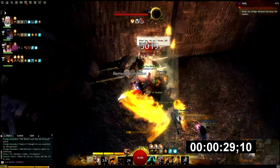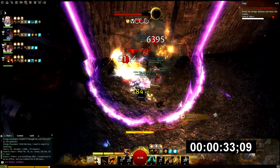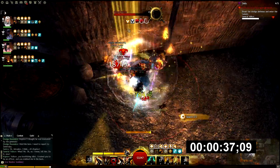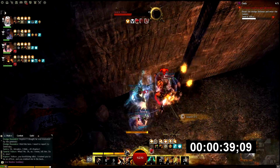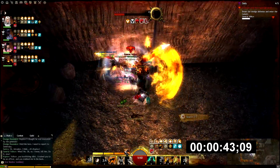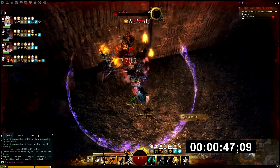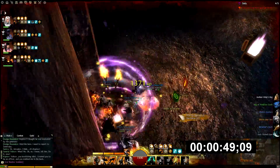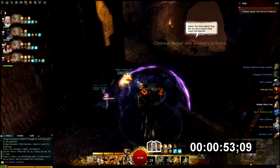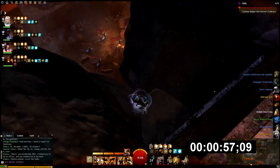We're not killing anything before we reach this boss, and this boss gives a lot of bleeding — each time he hits he will give you 5 bleeding. So what you want to do is have a lot of Condition Removal. The Guardian starts off with Heal, and when he doesn't have any more, the Mesmer will put out Nullfield. I also have Shake It Off ready if I need that.